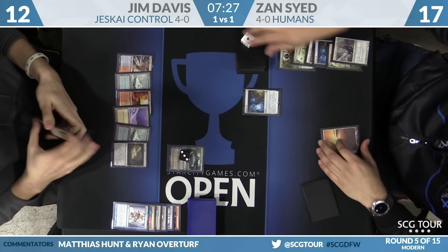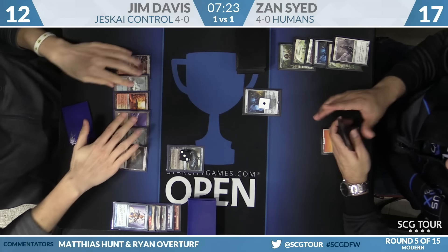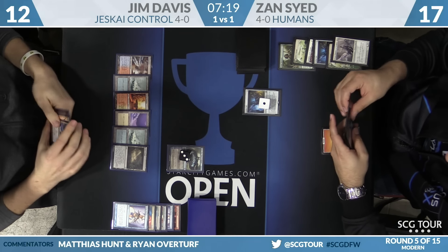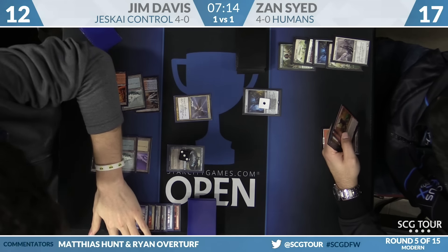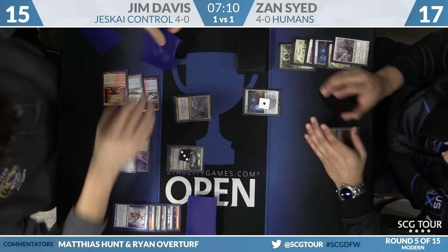Does Jim have Celestial Colonnades today? He's got three — he trimmed one. Zan says go. Revelation for three, maybe. Jim goes up to 15, casts Revelation for three, draws more things. Jace draws more things. Maybe he'll use Fate Seal. When Jim's hand becomes seven removal spells, he'll have to start plus-twoing or just discard.